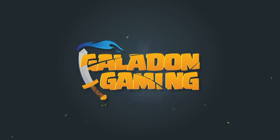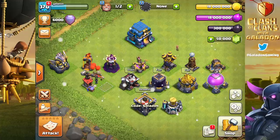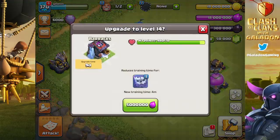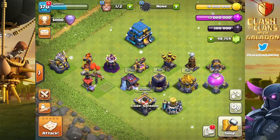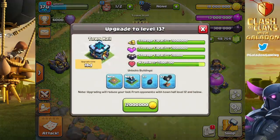Welcome back, fellow fans of Clash of Clans sneak peeks. This is the final episode — the 'everything else' episode where we're going to show you everything. We'll also talk about the leaks situation at the end of the video. In the meantime, let's review everything that comes with upgrading from Town Hall 12 to Town Hall 13.